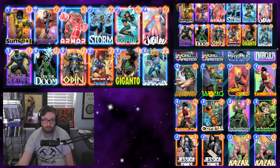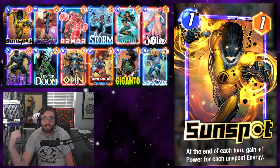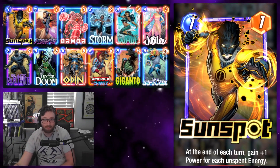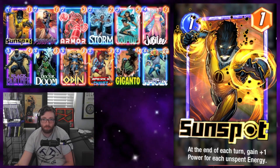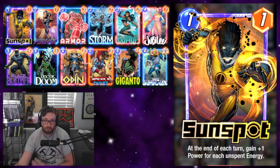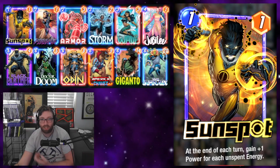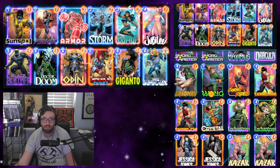Going over our cards from low to high: first off, Sunspot. Anytime you're playing a deck that has the risk of drawing all your big guys and not being able to play them, Sunspot's great because he gives us value for floating energy each turn. It's a very powerful card, especially in combination with things like Infinaut which want us to pass our final or second-to-last turn if we're trying to play the card from hand.